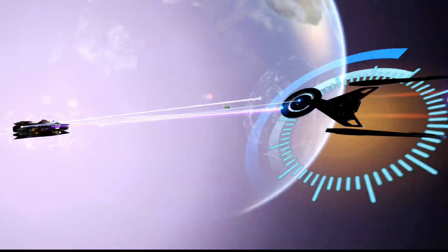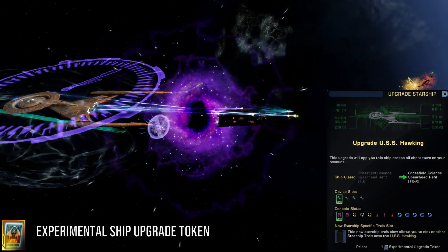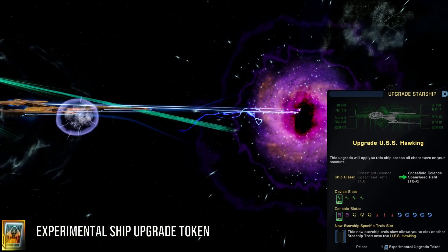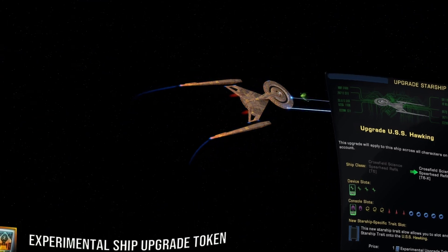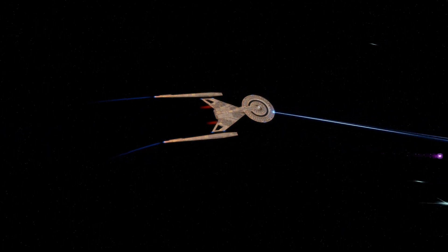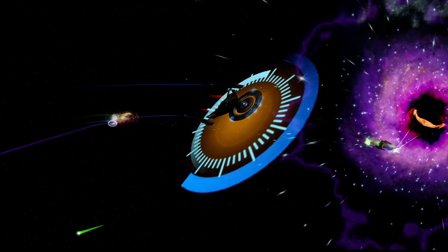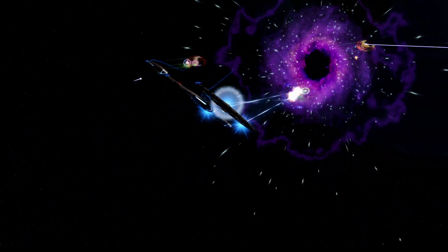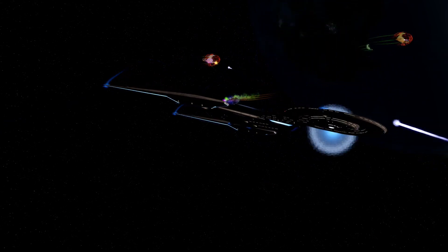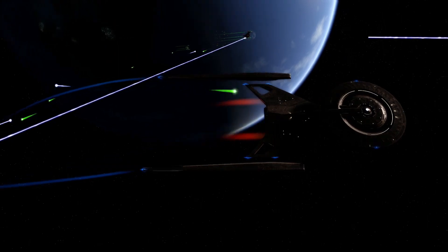This ship can be additionally upgraded to tier 6X, unlocking an extra starship device slot, universal console slot, and the ability to slot an extra starship trait. You have 3 device slots, 3 tactical, 3 engineering, and 5 science console slots, alongside with 1 universal console slot. The ship's modifiers are 1.4 for the hull, 1.1 for the shields, and 0.2 for the impulse.